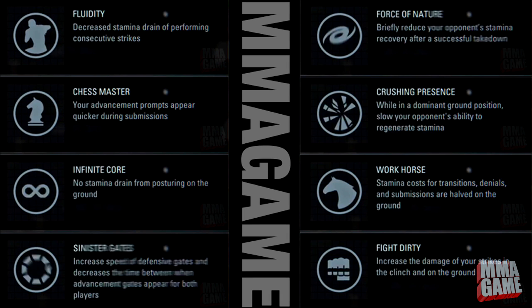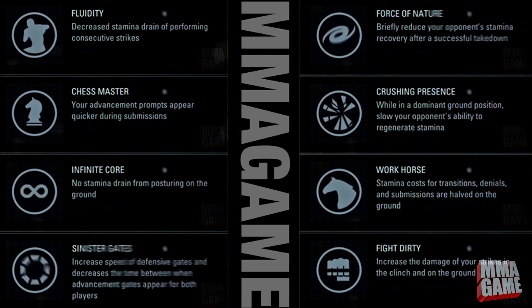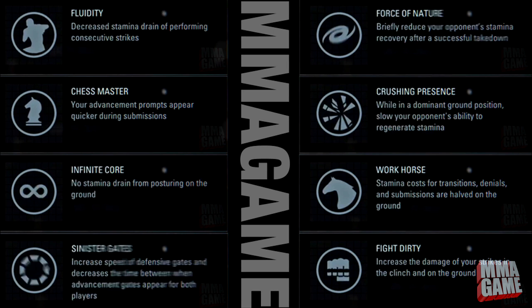Next one is Sinister Gates — this one was a little blurry in the image. It says increased speed of defensive gates and decreases the time between when advancement gates appear for both players. I really have no clue what this means — I think it might have to do with submissions but I don't know what the gates are. Let me know in the comments if you can explain what you think Sinister Gates is.